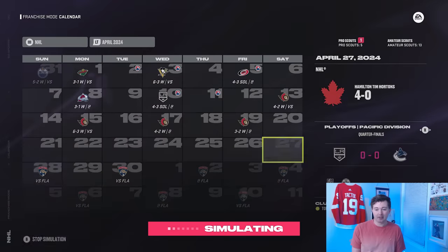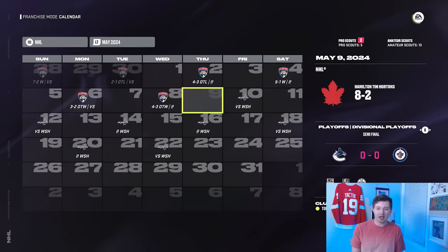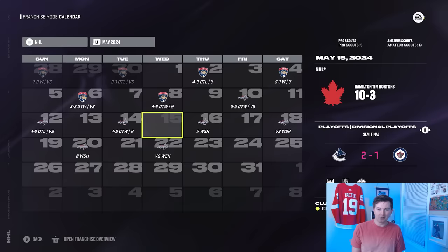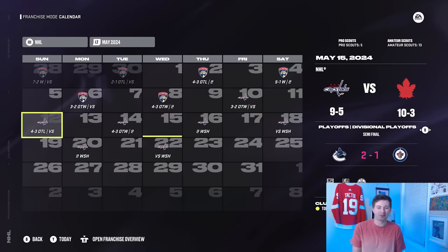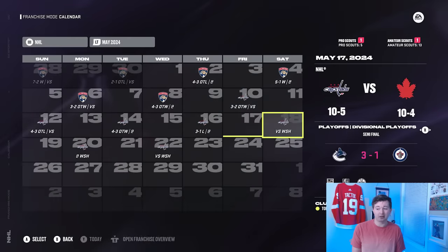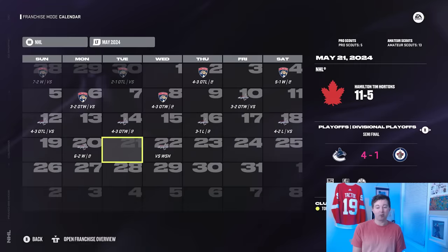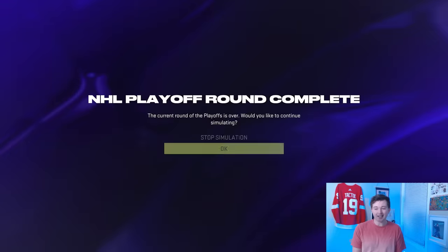Round two we had the Panthers, who I think are about equal to the Senators this year — and we beat them in six. Both of our losses to the Panthers were in overtime. Then in the conference final against the Capitals — who I think are actually a worse team than the last two — every single game went to overtime. It became a 2-2 series, then 3-2 for them. Are the Capitals going to beat a 99-overall team? Game seven, do or die at home in Hamilton — and we beat the Capitals.